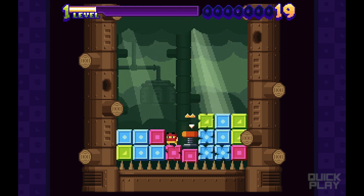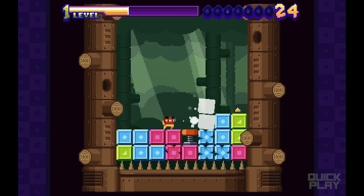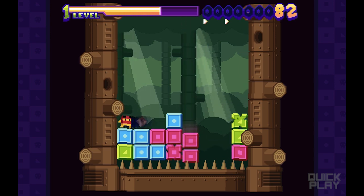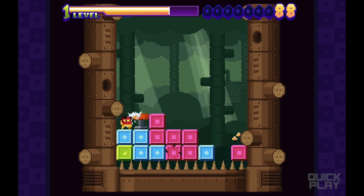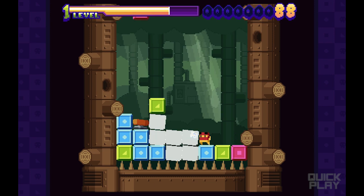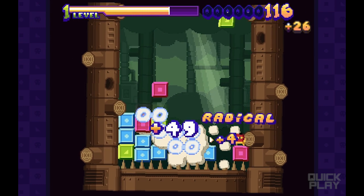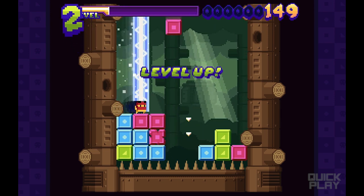Watch out for that. Got it. Nice — even broke my little spring. I don't know if I meant to do that. Why would I want to jump up so high? Let's go ahead and break the spring again. Now we're going to level up a little bit. Level two.